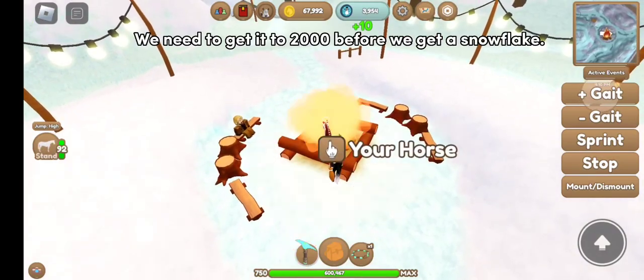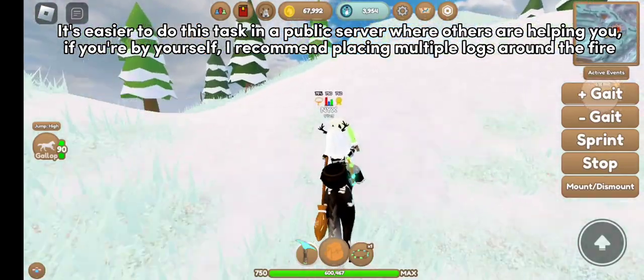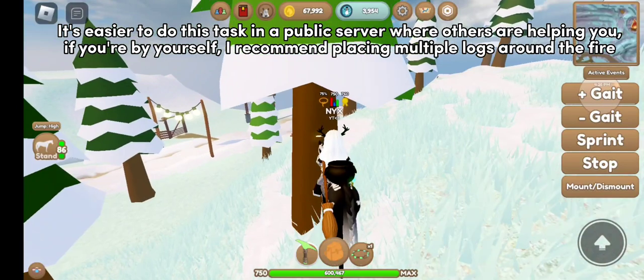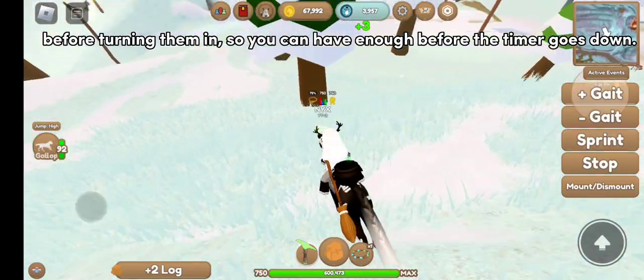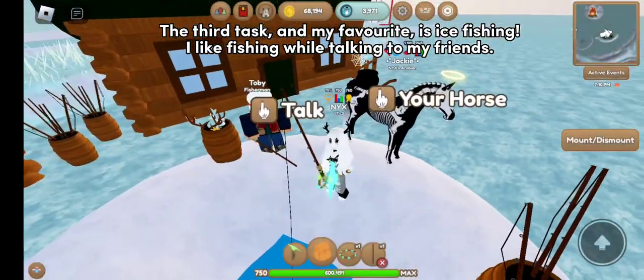We need to get the fire to 2000 before we get a snowflake. It's easier to do this task in a public server where others are helping you. If you're by yourself, I recommend placing multiple logs around the fire before turning them in so you have enough before the timer goes down.